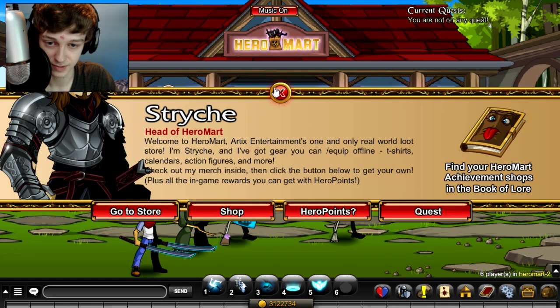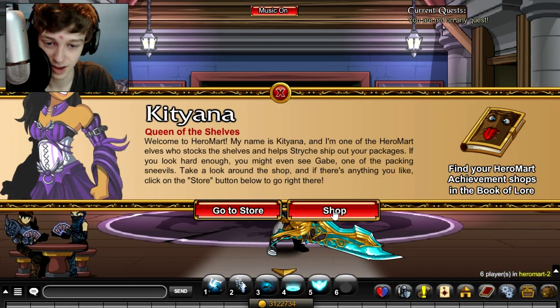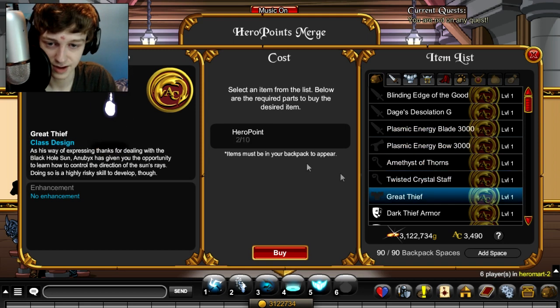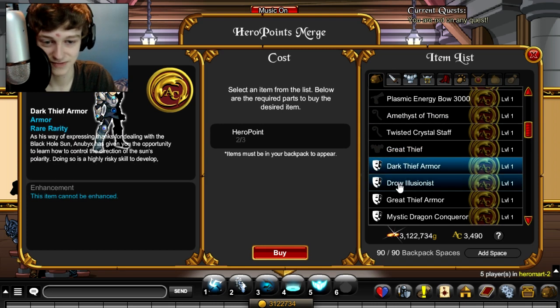You can spend the Hero points in the shop right here. Let's go inside so we get less lag — there's also a shop indoors if you don't want to lag with all the people outside. Two Hero points can get you quite a few different items. The class here is 10 points — I think it was 8 before and they made it 10, so they increased the price of it.